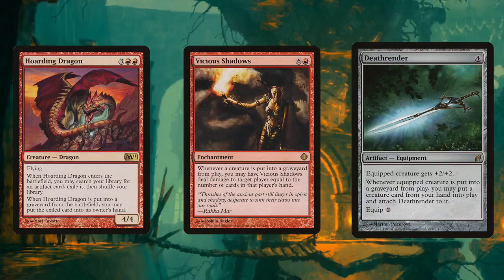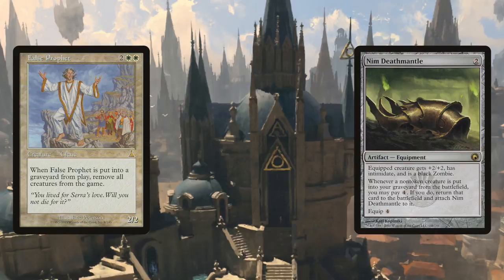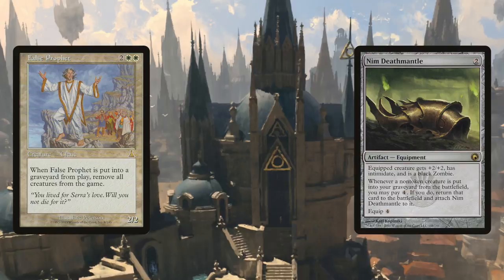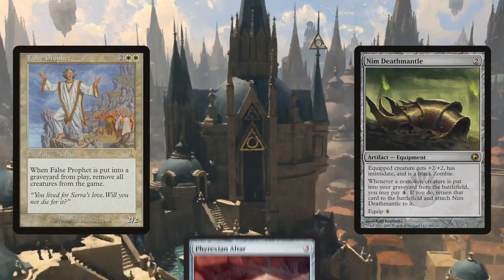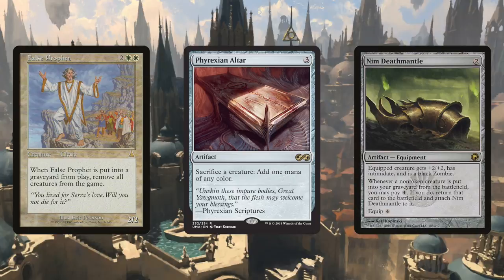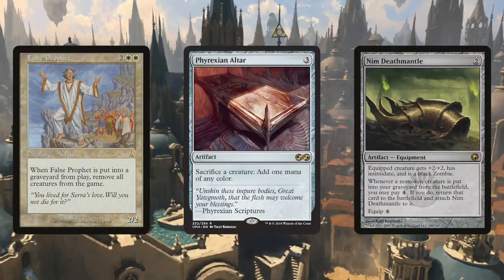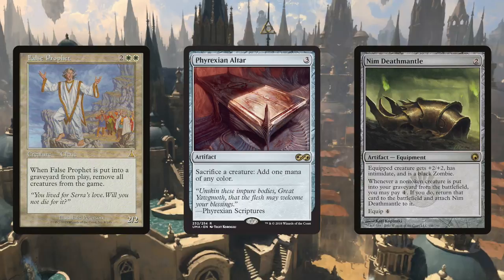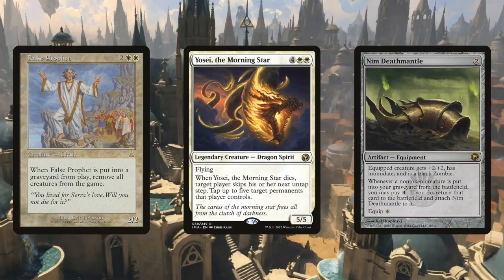The Azorius Senate approves combining False Prophet with Nim Deathmantle. False Prophet exiles all creatures when it dies, cleaning up a cluttered battlefield and stopping graveyard recursion. Phyrexian Altar lets you sacrifice False Prophet on demand, and lets you first sacrifice your own creatures for mana so they aren't exiled — leave it to the Azorius to find a loophole. Nim Deathmantle triggers when one of your creatures dies, and for four mana you can bring it back equipped to Nim Deathmantle. Use the mana from the altar to bring False Prophet right back. For added spice, sacrifice Yosei, the Morning Star, which takes away a player's next untap step and lets you tap five permanents they control.